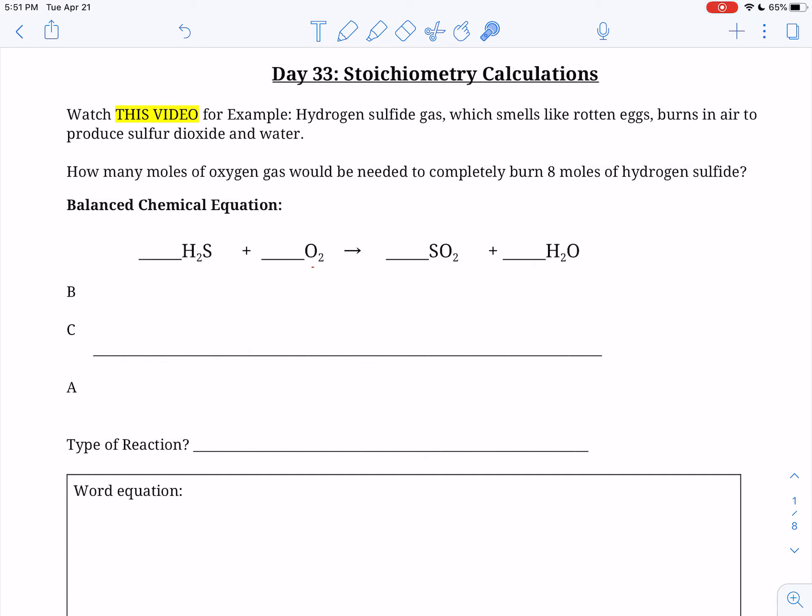So immediately I see there's two oxygens on this side and there's actually three on this side, which is a problem. So I'm going to try a two here because then that's going to even out my oxygens — so that's going to be two oxygens here, two here for a total of four. So that's at least going to be an even number.